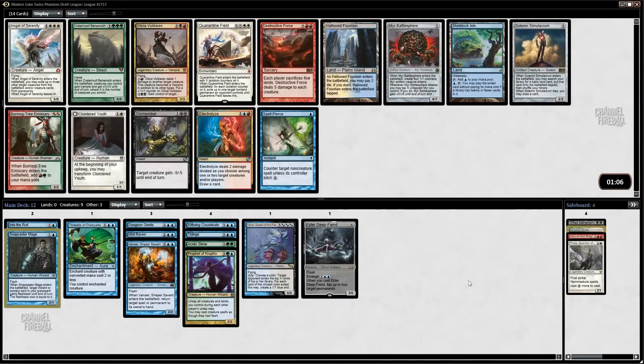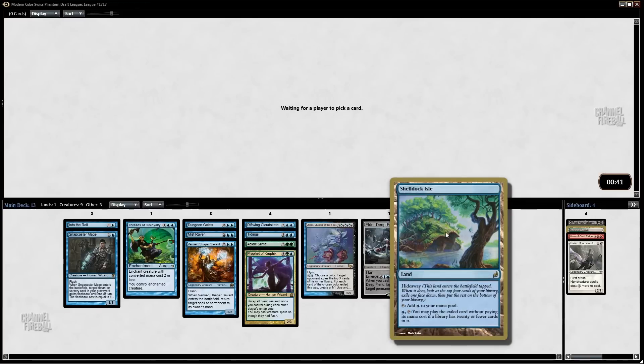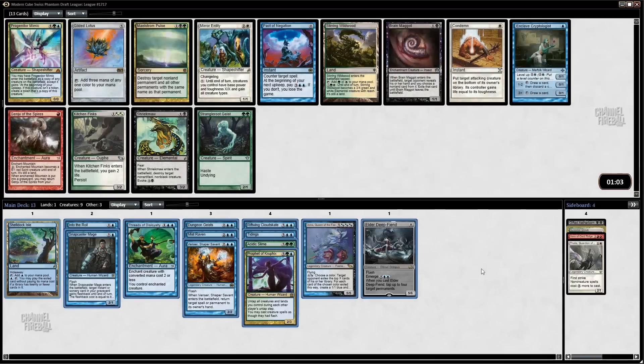Craterhoof Behemoth! There's also Solemn Simulacrum, Dismember, Darksteel Colossus, Shell. I like all of these. Solemn seems good, same with Dismember, Battlesphere I like, and I really like Shelldock Isle. Maybe I just take Shelldock Isle. I like to try to pick up these utility lands, especially the really powerful ones, because you usually end up with so many playables that these lands end up making the cut and really giving you a big edge.